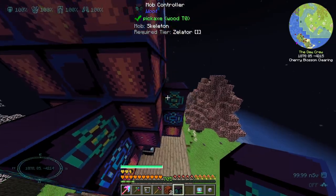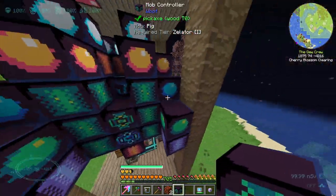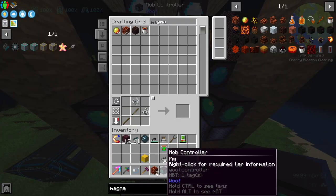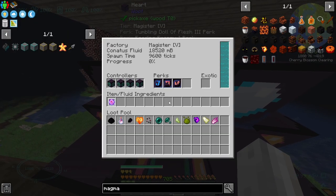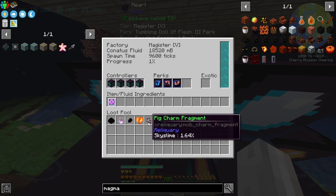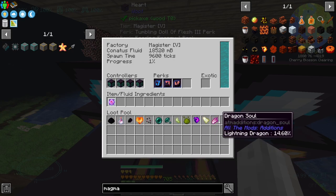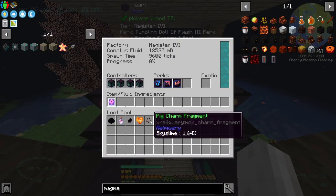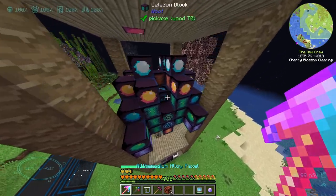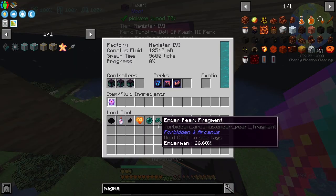Up here, what do we currently have? We have a skeleton, a cow, a creeper, and sheep. What I might do is - do we want the pig? I don't think we need a pig. Let's break the pig and replace it with a Sky Slime Large. So now if I click on the heart here... it hasn't updated yet. It still says pig. It says pig charm fragment from the Sky Slime. Do you see that? It's saying the Sky Slime is going to give me a pig charm fragment. That's very much not what's happening here.